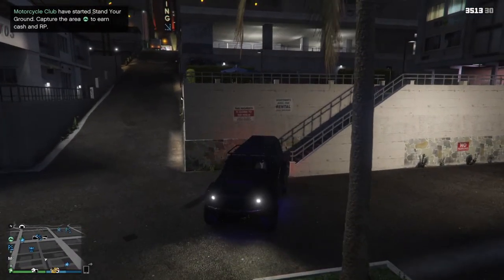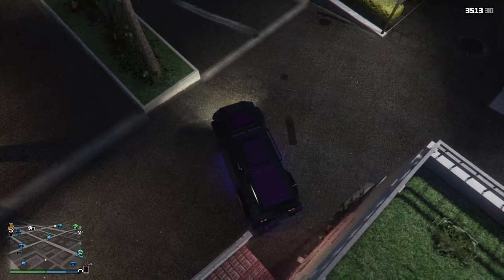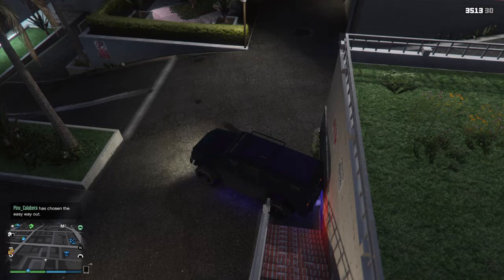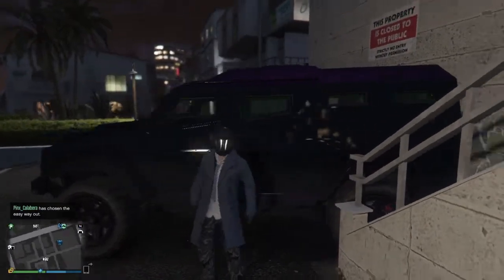And when you're backing in the Insurgent, you'll want to cut it pretty close to the railing, as I'm doing here, but at the same time you'll want to make it so you're backing in diagonally, and not straight into the wall. As you can see, I left a little gap between the Insurgent door and the wall, so there's a tiny bit of space there. And once you position your Insurgent, you're good to go.